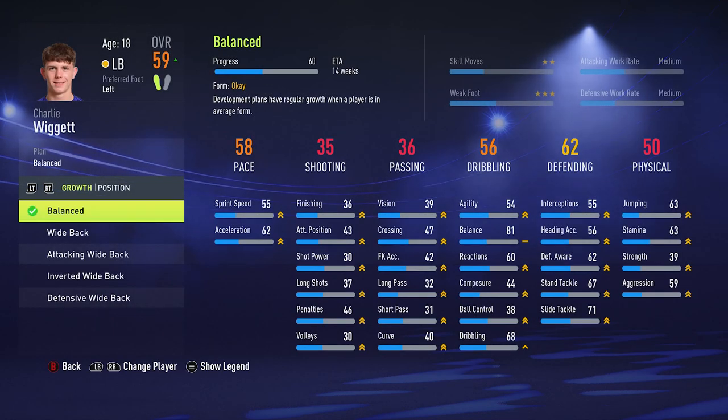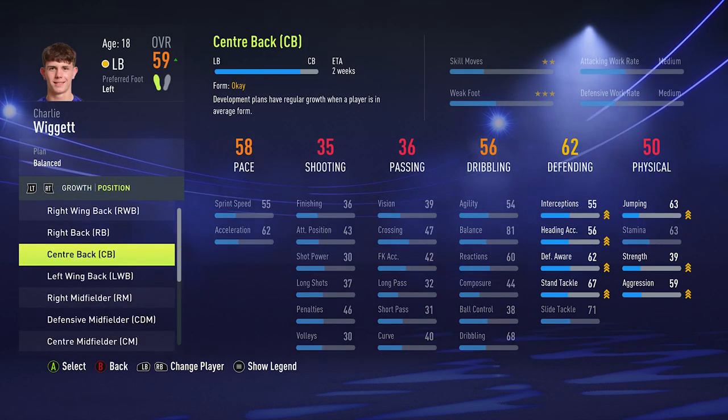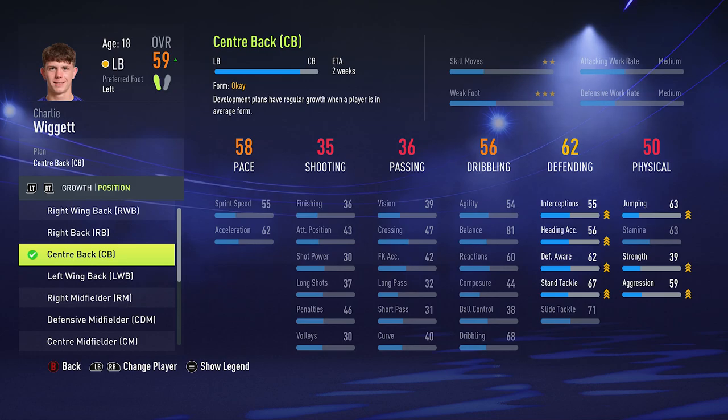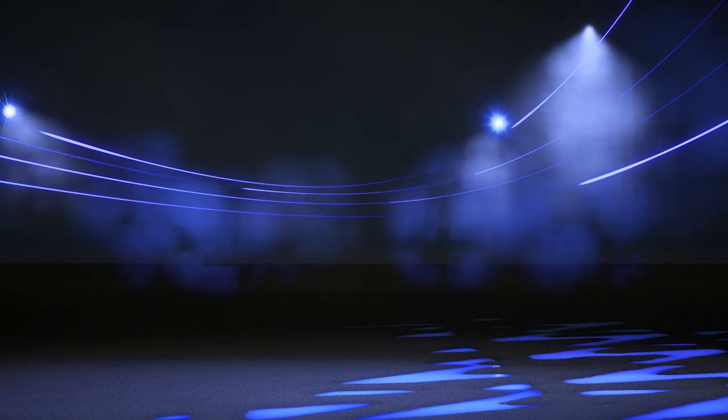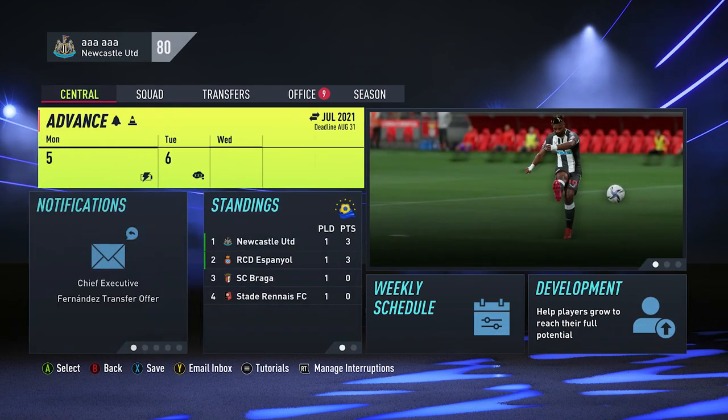We're then going to choose any player we want and select development plan. We're then going to press RT or R2 on PlayStation and choose a different position for them by pressing A.